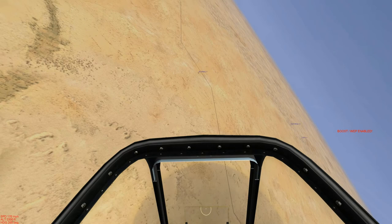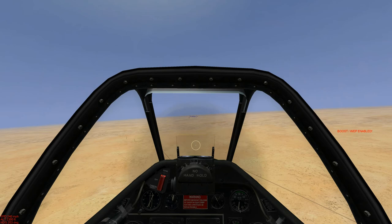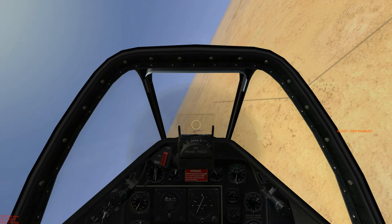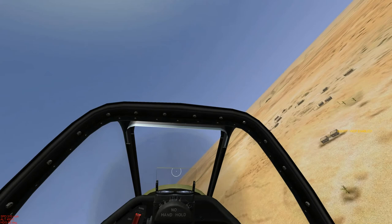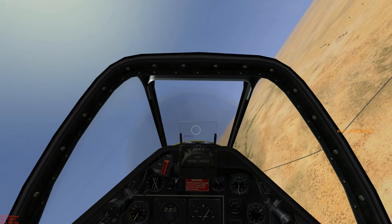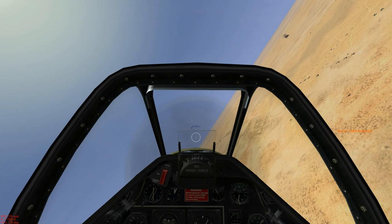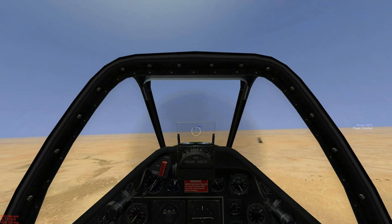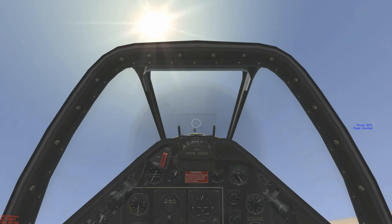I'm rolling in on this FW — he's a bigger threat. I'm going to try to line up the shot here. Got him smoking. Going to break off. In on the second FW. The FWs haven't been defending the bombers — they've been doing gun runs on the airfield. Put some flaps down to climb. Solid hits — he's smoking, his engine's done.